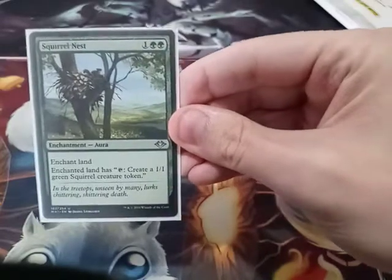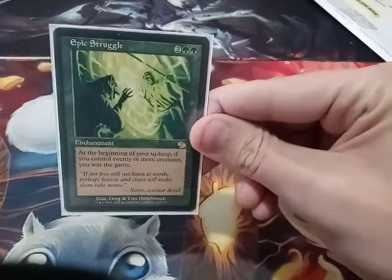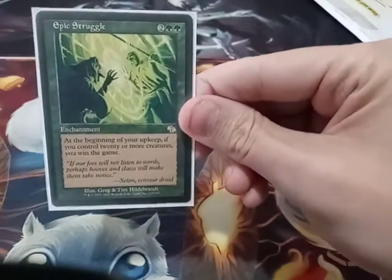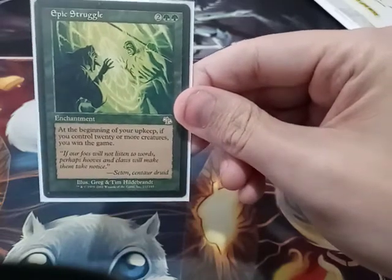Squirrel's Nest — when you tap the land, it creates a 1/1 squirrel. Alternate win card: Epic Struggle — it states as long as you have 20 or more creatures at the beginning of your upkeep, you win the game.